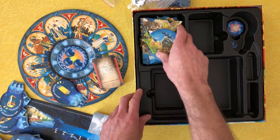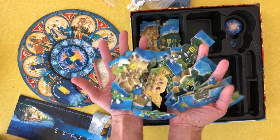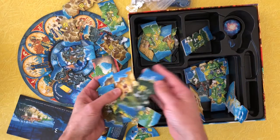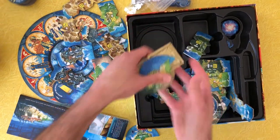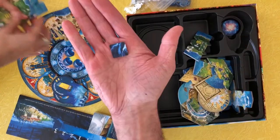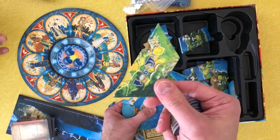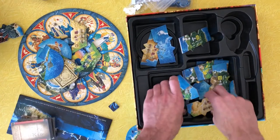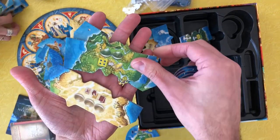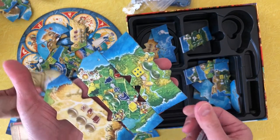And I dropped one on the floor. Geez Louise — these things are pre-punched. Look at this stuff! I mean, come on — that is a lot of artwork and a lot of cardboard. That's crazy. It's very messy — this is the messiest unboxing in the world. But man, the art is gorgeous on these things.